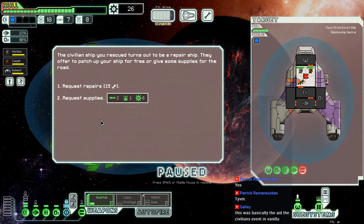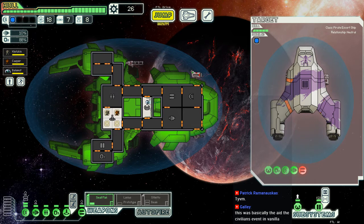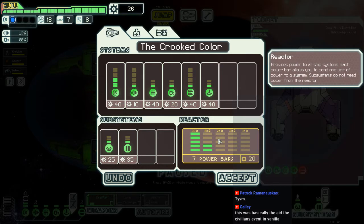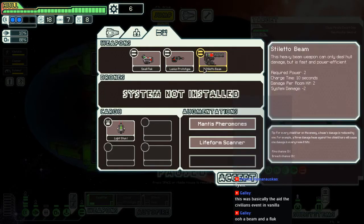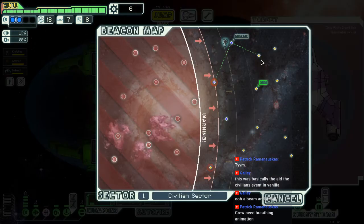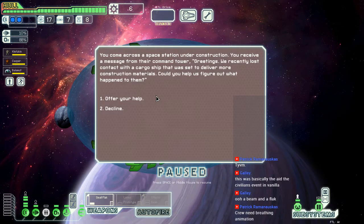Stiletto beam. Civilian ship turns out to be a repair ship — nine hull or eight scrap. Give me the hull. So we could use the stiletto beam to mess up AI ships. You won't see it on Mantis though, I think.